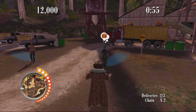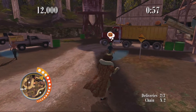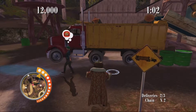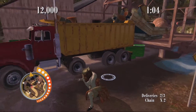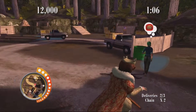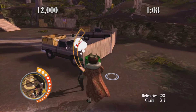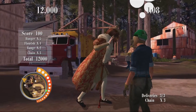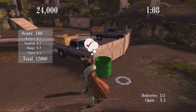Other challenges take away the chain multiplier, require you to reach a certain chain level for the A rank, achieve a high level of points in a single delivery, or require a chain multiplier to do so. The final challenge requires you to feed everyone in the level before they pass out. After completing all challenges in each stage, you see a fake news report about the king and his deliveries before going to the next stage.